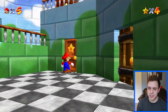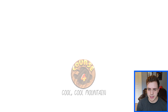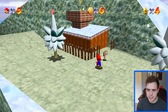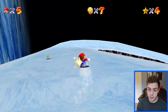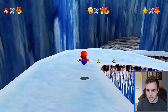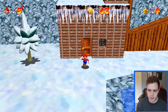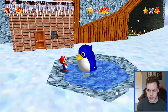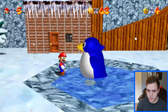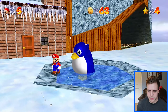Anyways, we're getting into Cool Cool Mountain. Slip sliding away - I want to see these HD slides. It looks good, don't get me wrong, but there was not much to update with the black void taking up most of the screen. And just like that, we have our first star in Cool Cool Mountain. The penguin - oh, this penguin looks a lot better. I don't know where your kid is, sir.